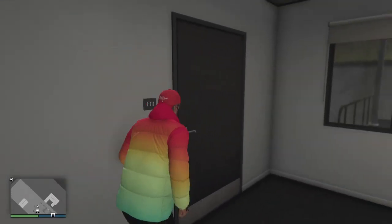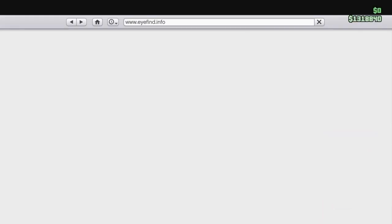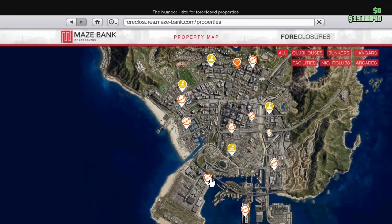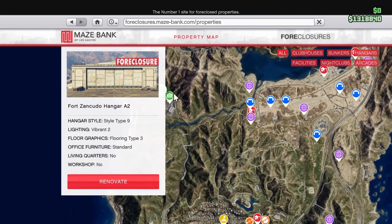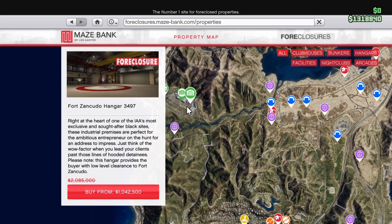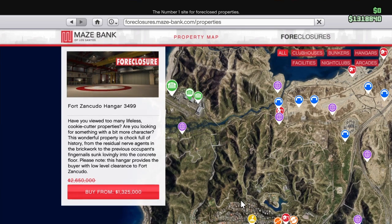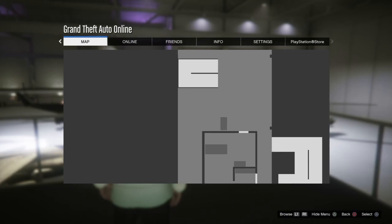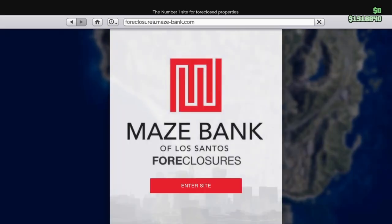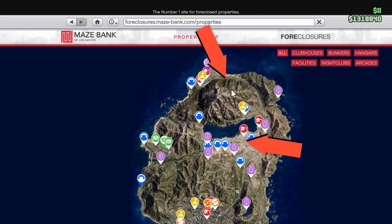Right now I believe it's double money or triple money for selling, so take advantage of that. Now, the supply missions are always going to be in Palito Bay or Blaine County, so your supply runs are going to be way faster if you have a Fort Zancudo hanger compared to the LSIA hangers. I'll show you on the map where the supply missions are — as you can see they're near Palito Bay and Blaine County.